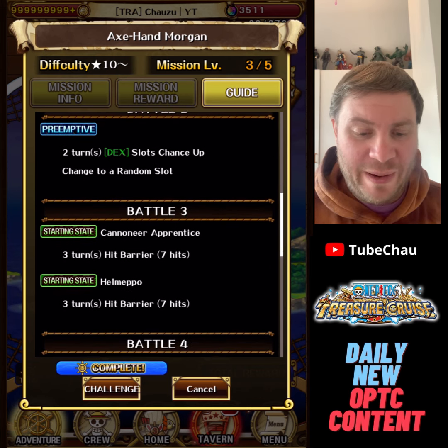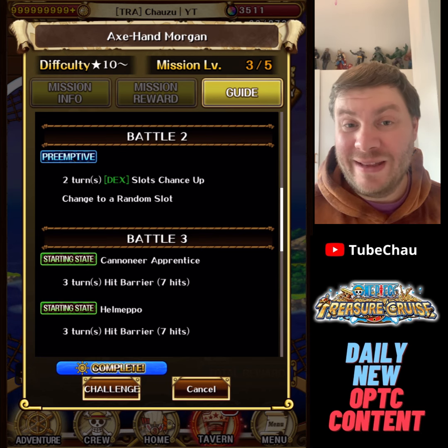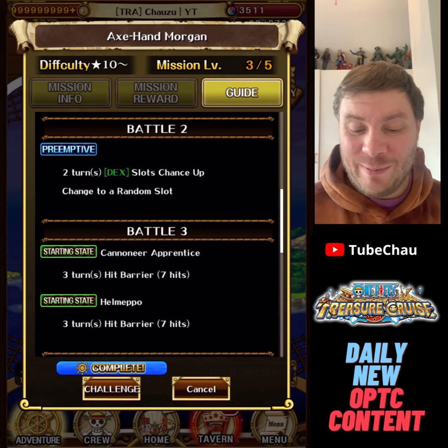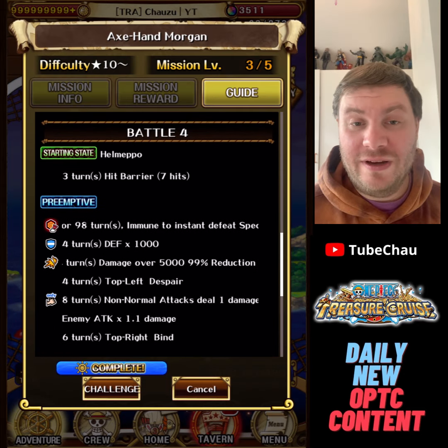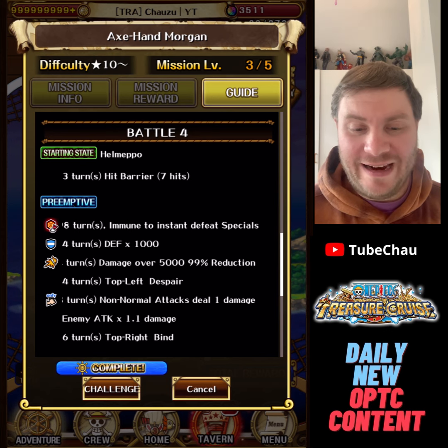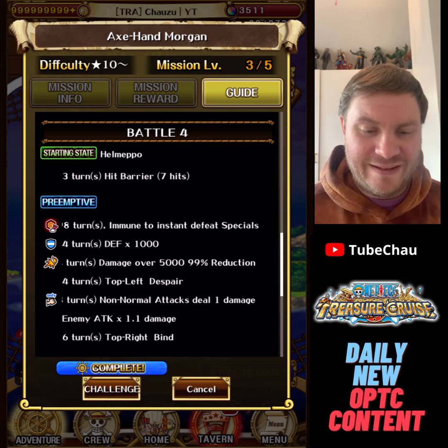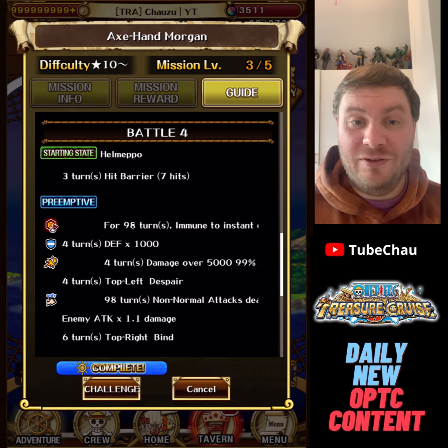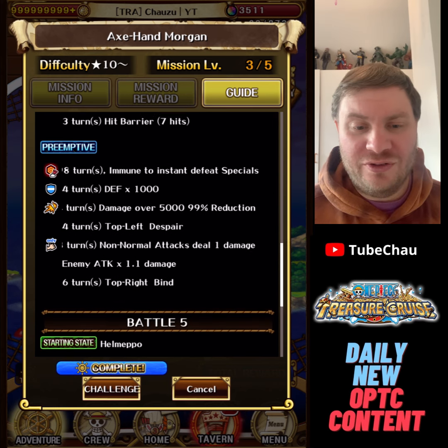Then stage 3 has a lot of barriers, which can be annoying on some teams — maybe a bit annoying on this team I made. On stage 4 you have a big hit when you enter it, but on level 3 the damage is not that big and you can tank it pretty easily. There's also some death up, damage threshold, bind the spear, and on level 3 they also add two turns paralysis and attack down. Quite a bit to handle on stage 4.